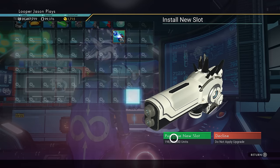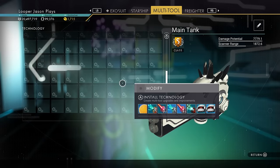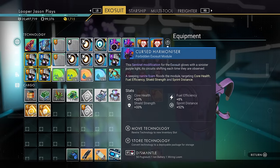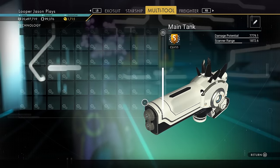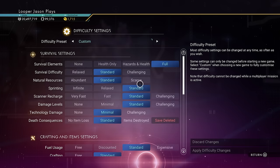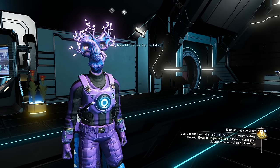It keeps going — there are a lot of slots available. There is currently a glitch giving you extra multi-tool slots, so this may be more than we'll ever get officially. For reference: starships get 60 technology and 120 cargo slots; your exosuit also gets 60 technology and 120 cargo. For multi-tools, the number seems very high and will likely be patched down. Don't go too crazy. When you're done, go back to difficulty settings, turn purchases back to standard, apply your settings, and you're back on normal difficulty.